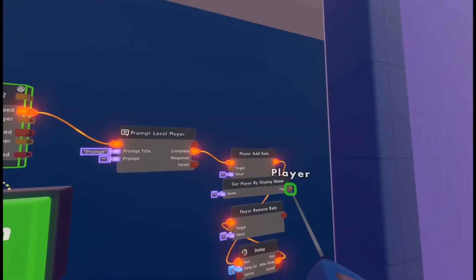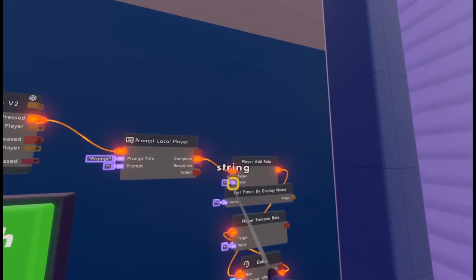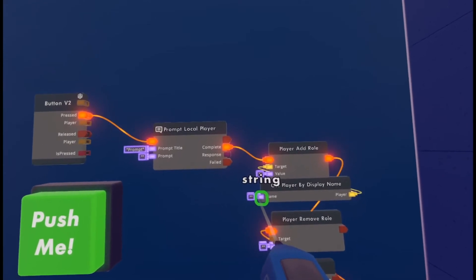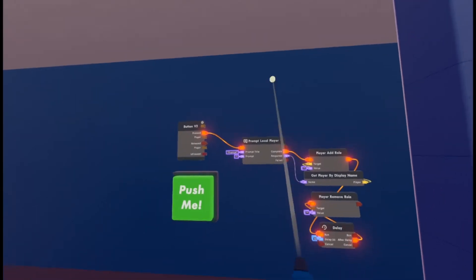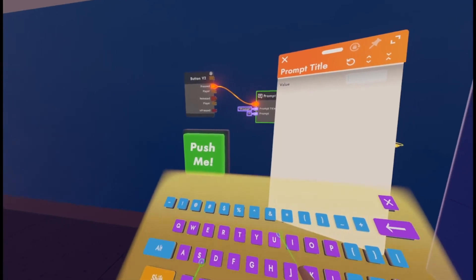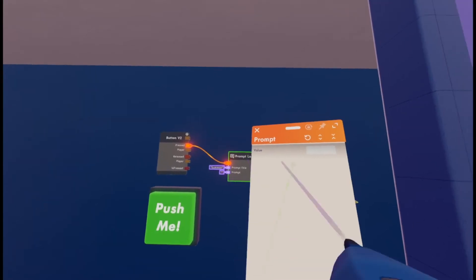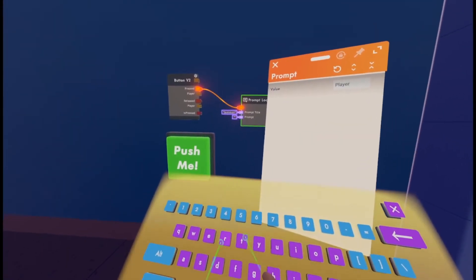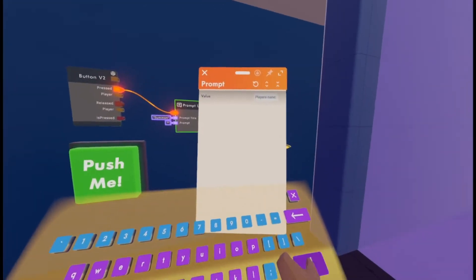Wire the player from Get Player By Display Name to the Player Add Role. Then wire the purple pin of Get Player By Display Name to the response of the Prompt Local Player. Configure the prompt title to 'Summon' and the prompt to 'Player's Name:' — I'll put a colon there so it looks a bit better.